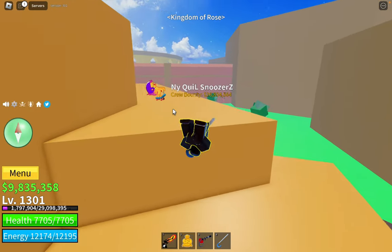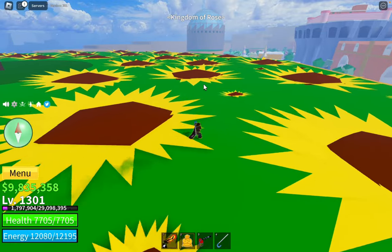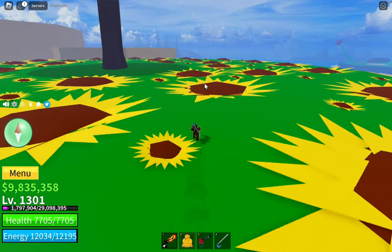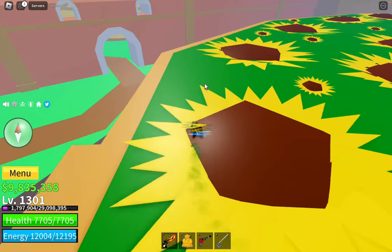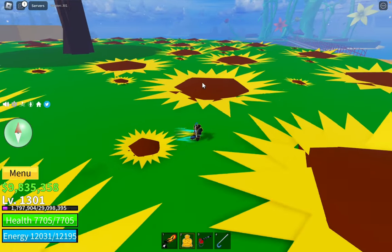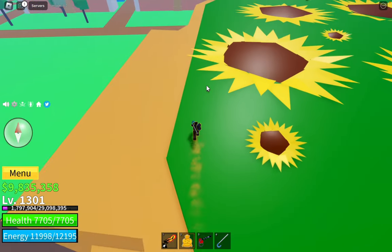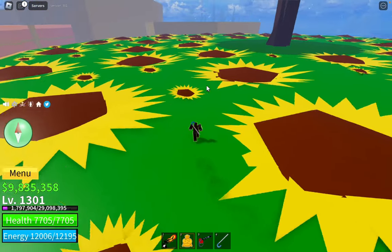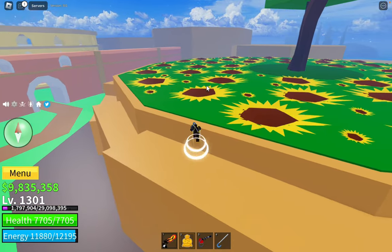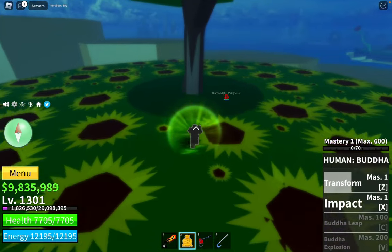Those three are all boss names. What I'm going to do is wait in this private server for about 20 minutes, because that's how long it takes for them to spawn, then kill them all at once. I do recommend going to a private server - it's hard to do this in a public server because these bosses are frequently killed and it's hard to find them all alive in the same server. So use a private server if your friend has one.